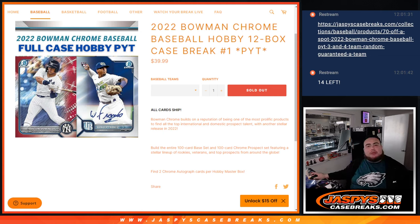What's up everybody, Jason from JazbeeCaseBreak.com. Happy new release day guys, 2022 Bowman Chrome Baseball Hobby Edition is here. HTA version releases on Friday, but today we have a Hobby and we've already sold out a couple pick-your-teams including this one here - Pick Your Team number one. This is a 12-box case. Remember, all cards ship with two chrome autographs per master hobby box.